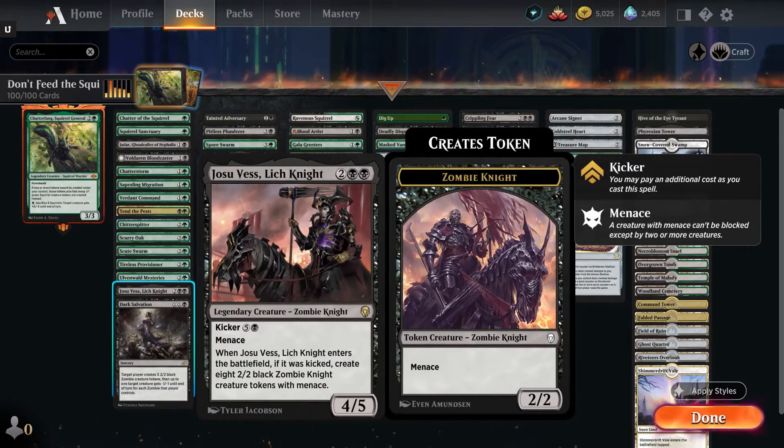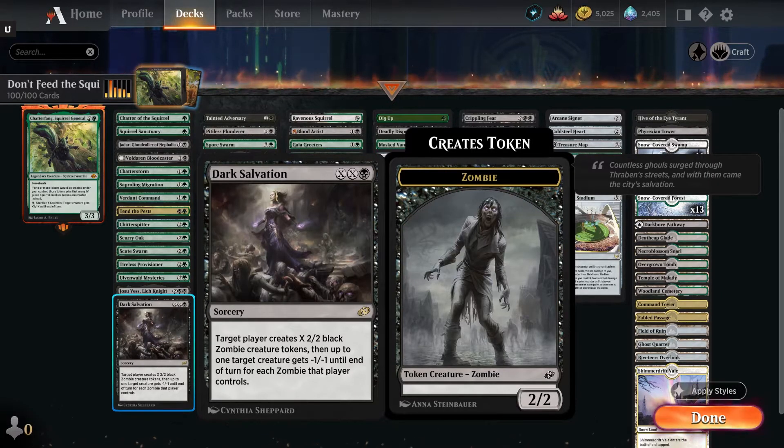Josu Vess, Lich Knight — for two black black, you get a 4/5 zombie knight with a kicker of five in black. So for ten total mana, you get a 4/5 with menace that also says when it enters the battlefield kicked, create eight 2/2 zombie knight creature tokens with menace. Dark Salvation — XX black sorcery, target player creates X 2/2 black zombie creature tokens. That's you. And then up to one target creature gets minus one minus one until end of turn for each zombie you control. So you pay double X, you get that many zombie tokens, and any zombie tokens generated from other abilities count too. You nuke their creature and get more zombies, which then gives Chatterfang more squirrels.